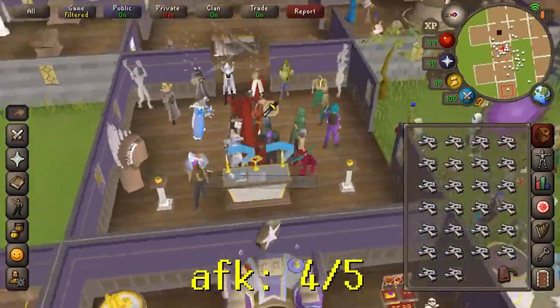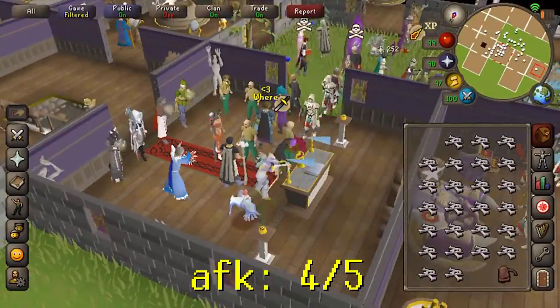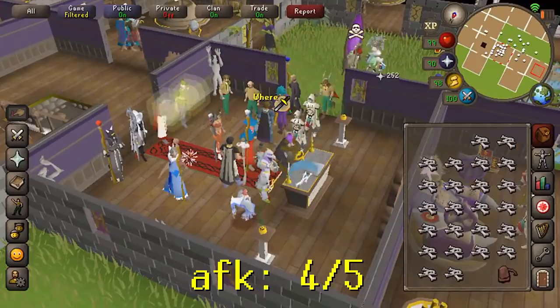AFKing dragon bones on a gilded altar gives 250,000 prayer XP per hour and you can AFK for a minute at a time.